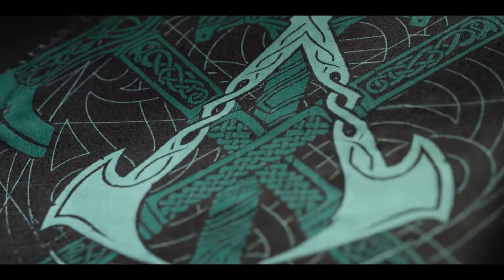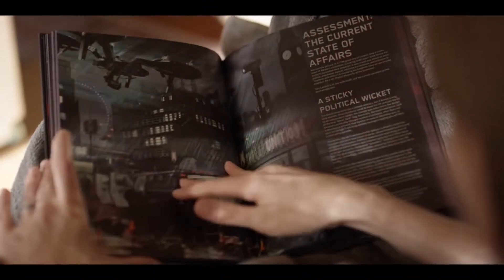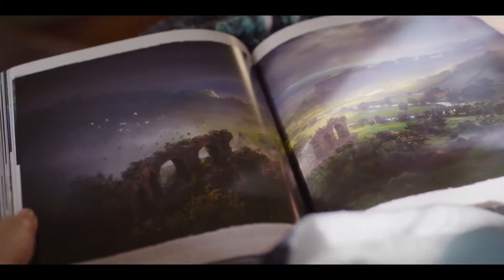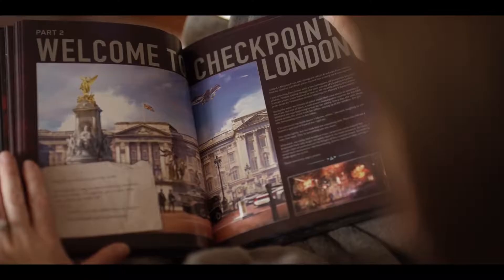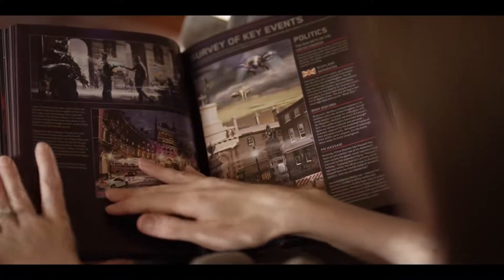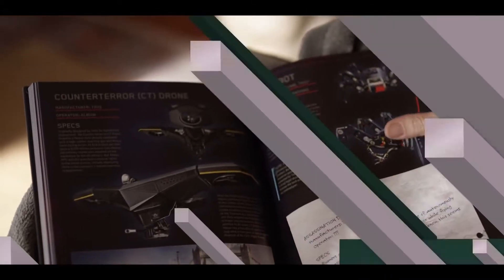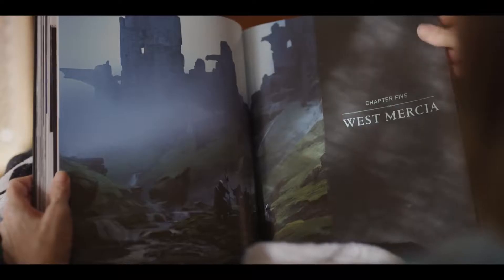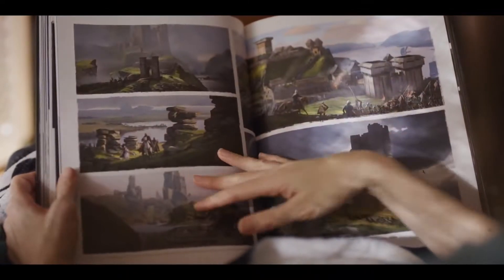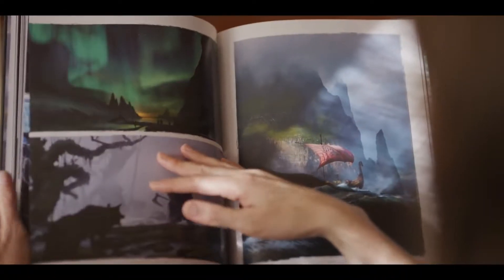The Ubisoft store isn't the only spot to pick up some quality duds inspired by Ubisoft games. But first, a word from our sponsor: reading! Reading can be as beautiful, engrossing, and exciting as playing video games, and the controls are way easier to master. Take the Watch Dogs Legion Resistance Report for example — simply open the book and you get exclusive artwork of near-future London and intriguing sights into the boroughs, factions, technology, and more from an American reporter on the ground. Take a gander at the Assassin's Creed Valhalla Artbook, packed with a longship's worth of gorgeous prints, never-before-seen concept art, and developer insights. It's the kind of thrill that only reading — but also video games — can deliver. Brought to you by Books. Books! Available wherever books are sold.